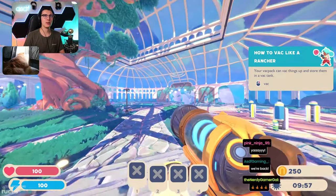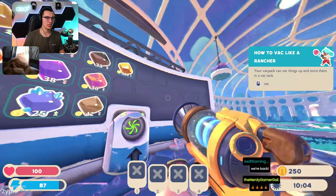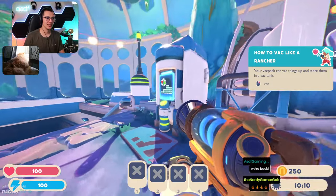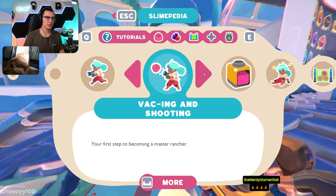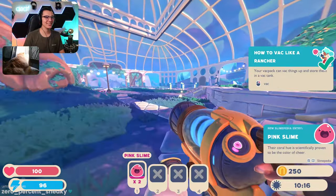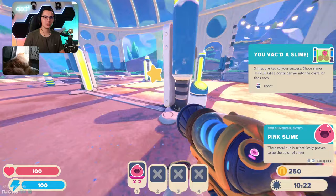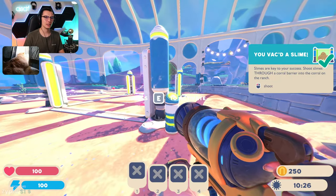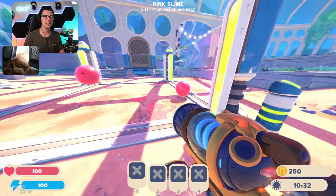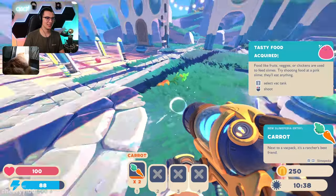Oh yeah, this is so much better! Look at all the plots they have on the board — there's these normal ones but look how much room they have to expand. Basic player controls, vaccing and shooting pink slime. Look at the new UI too, it's so cool! You vac slimes — slimes are the key to your success. Shoot slimes through a coral barrier into the corral on the ranch, and when you look at them they tell you what they eat. That's so nice. Let's feed some slimes!